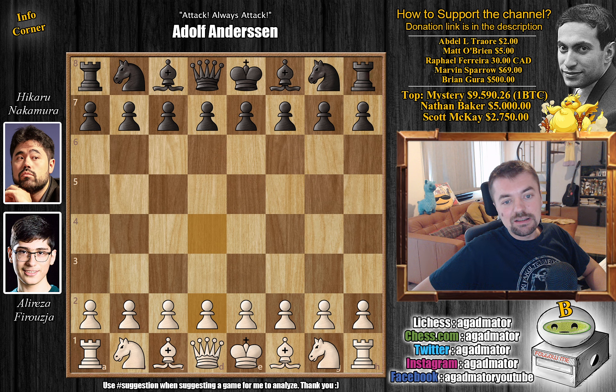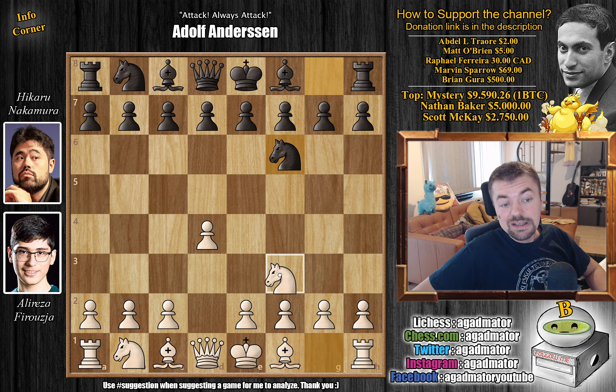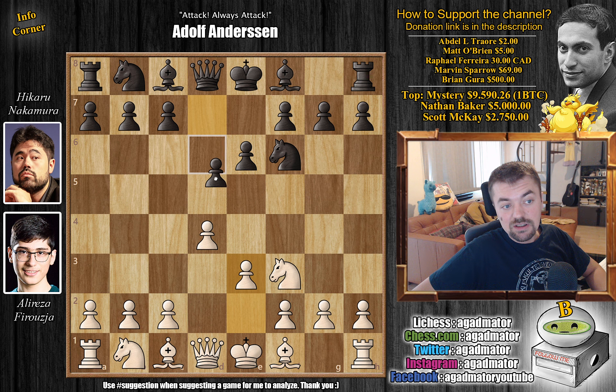Let's check it out and see what this position in the thumbnail is all about. Alireza Firouzja with the white pieces opens with d4, knight f6 by Hikaru, and knight to f3. We have e6, e3, and just d5 — a normal Colle system here.